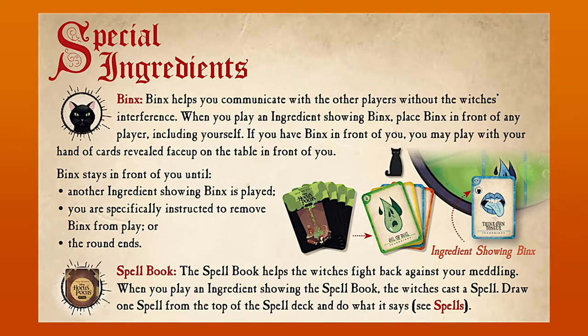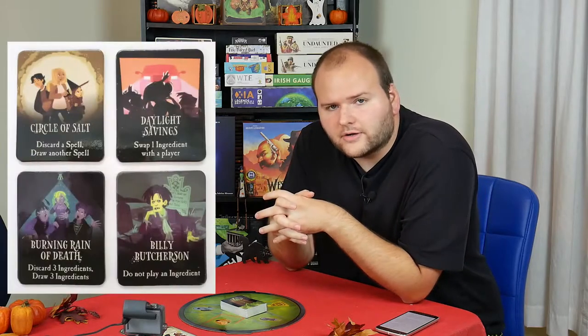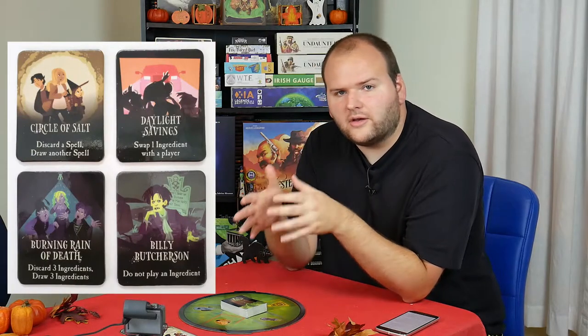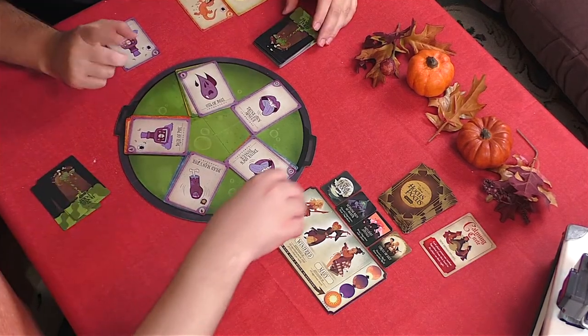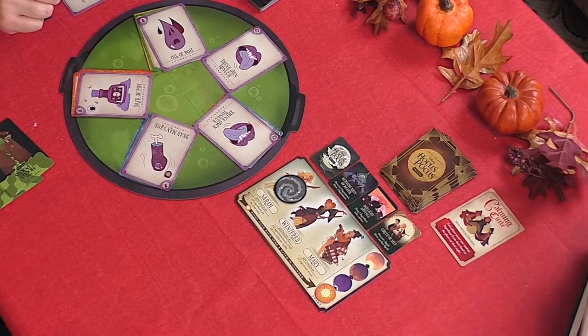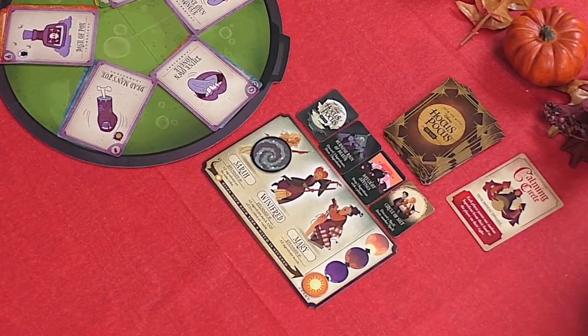Certain ingredient cards feature one of two symbols, making them special ingredients. One of these symbols is Binx the Cat, and when a card with Binx is added to the cauldron, the player who played it may choose any player to get the Binx token, allowing them to play with their cards face up on the table. The other symbol is the spellbook. When a spellbook card is played, and also when every player is unable to legally add a card to the cauldron, the Sanderson sisters cast a spell to hinder the players. Fortunately, the players have some tools at their disposal as well — four trick tokens, each with a unique special power, usable once per game. If the players combine their ingredients correctly, they will stun one of the witches, rendering them incapable of casting spells during the next round, and also advancing them one step towards victory.